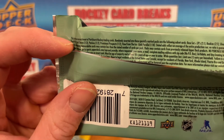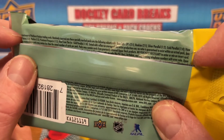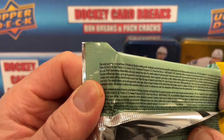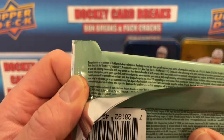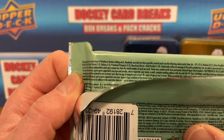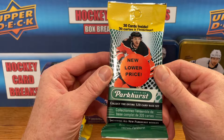We got base set rookies two-and-one, silver parallel one-and-two, gold parallels one-and-four — some of the tougher pulls. We've got View from the Ice one-and-four, Hailstorm one-and-three, Parkies one-and-two, Prominent Prospects one-and-two, and gold parallel one-in-118. So the 1-in-118 gold parallel View from the Ice will be the toughest pull.